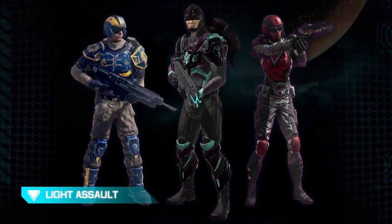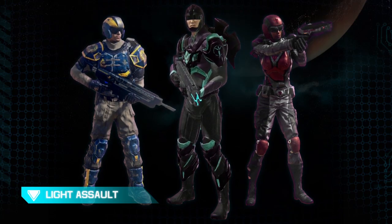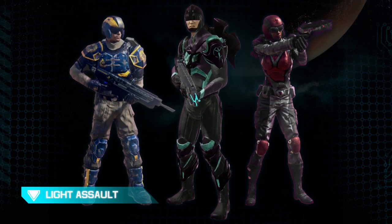Light Assault is the first Shock Trooper class we'll take a look at. These guys are very mobile. Even though they have medium armor and medium damage weapons, they make up for it by having a short-duration jump pack which allows them to get into really good tactical positions and flank the enemy.